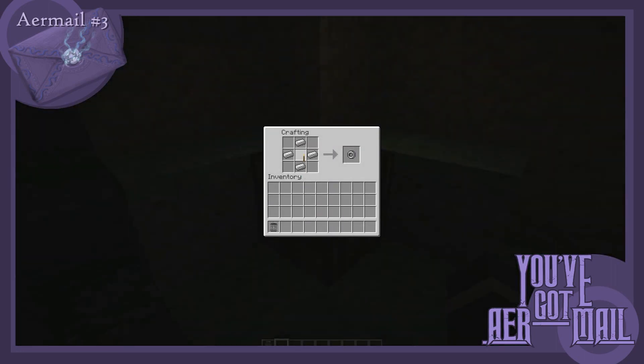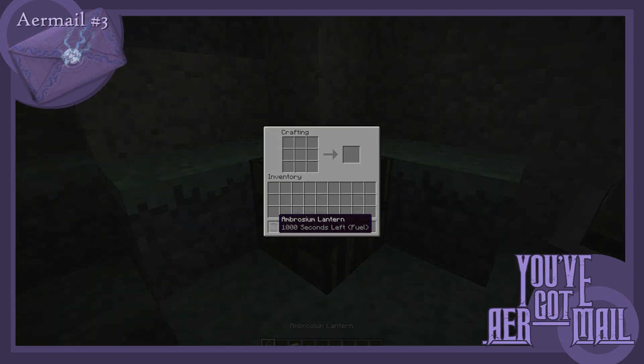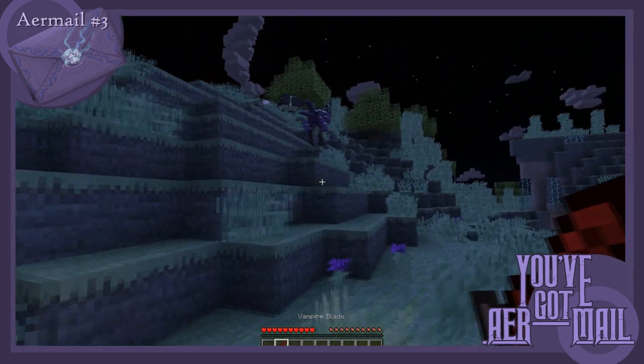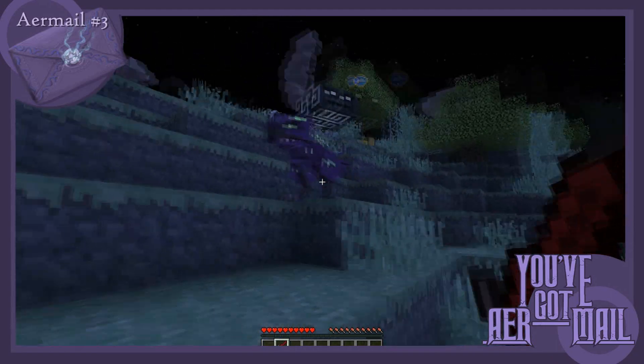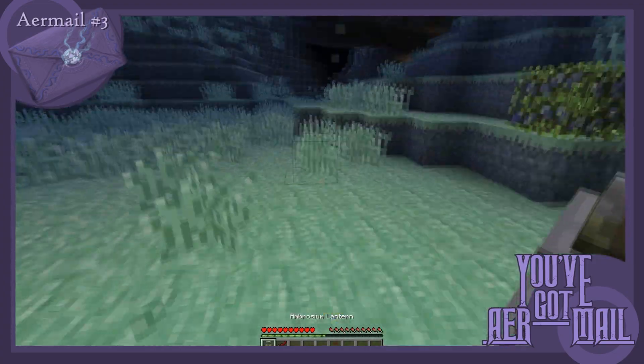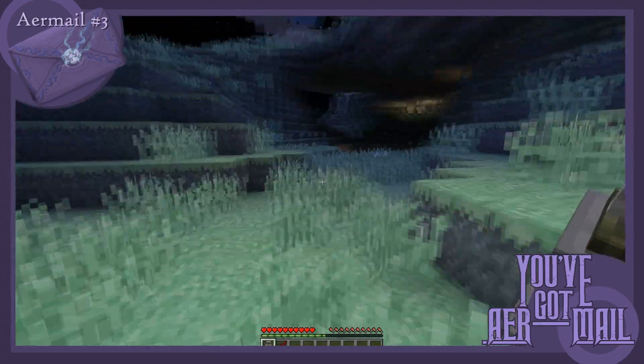Iron lanterns use torches as fuel, whereas ambrosium lanterns, just as the name suggests, are fueled by ambrosium shards. These lanterns can also be used in combat — by right-clicking on the floor to quickly place it down to light up the area, this allows you to quickly switch to your weapon when faced by dangers lurking in the dark.